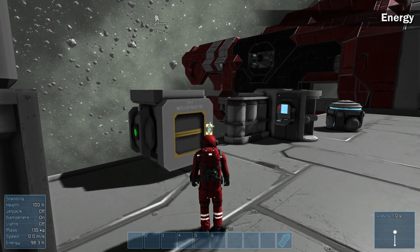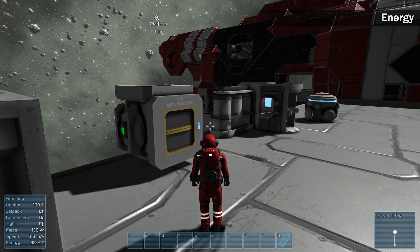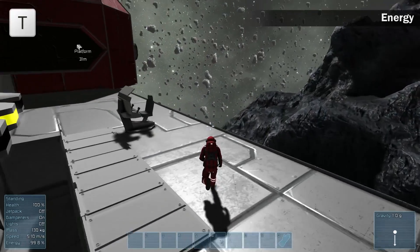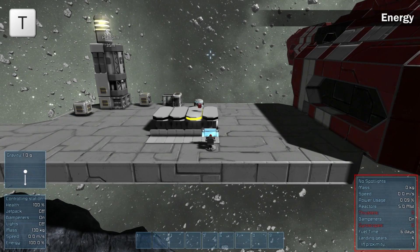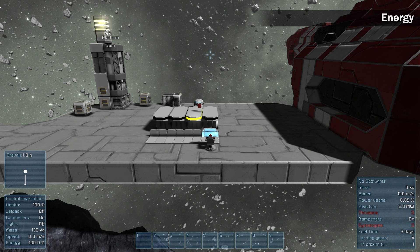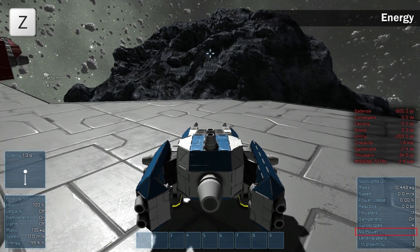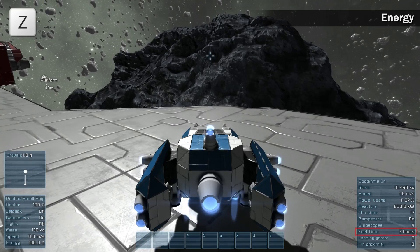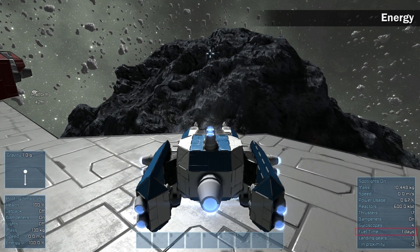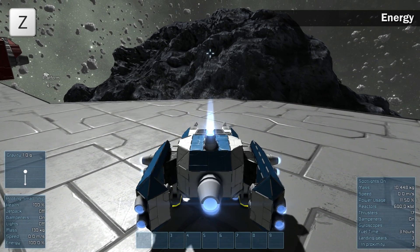Energy is the most important thing in survival mode, because without energy there are no conditions for life. All energy stats can be visible from the cockpits, even for stations. To save energy, turn off all the systems that are not used at the moment from the control panel. Every cockpit can give you exact information of the time that your reactors will produce energy with current power usage. When leaving a ship, turn off the ship's reactors by pressing Z.